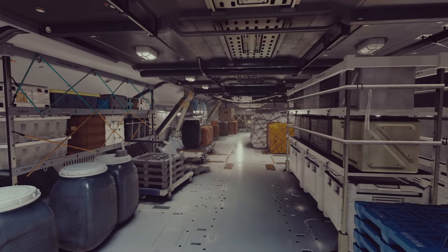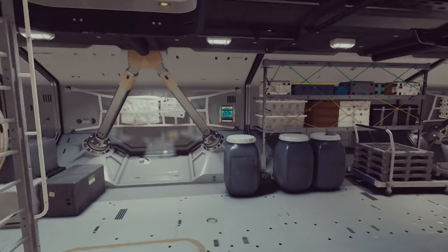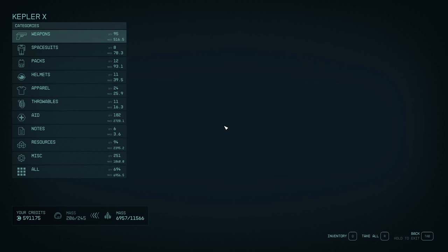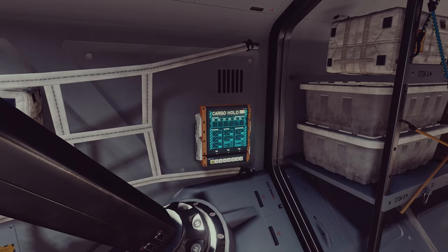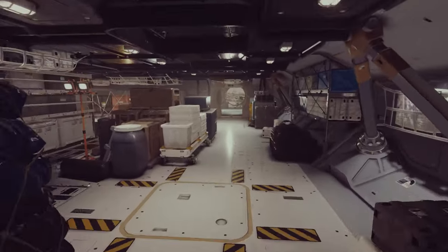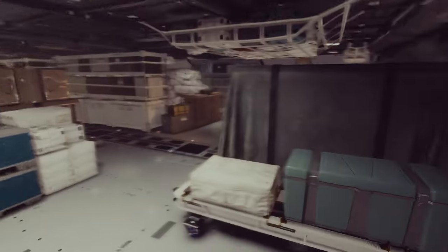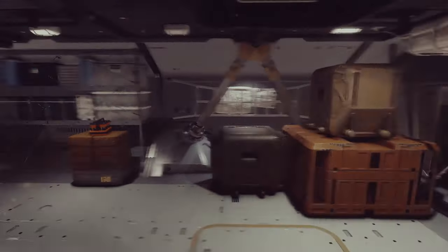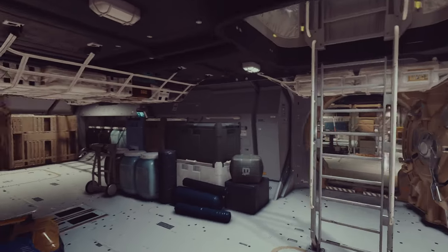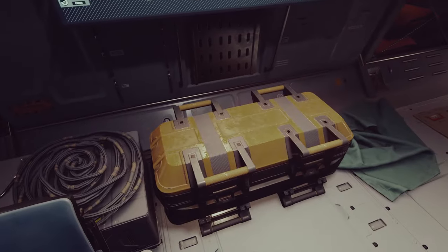Down here we have the cargo bays — a 2x2 cargo bay and a 3x2 cargo bay. This is the only cargo bay I know of that actually has access to the cargo bay interior, so you can access your cargo from here. We've got more extra storage and a little closet off the back. I've basically turned this into a 5x2 cargo bay plus a 1x1. It really feels like a cargo area of the ship, with tons of storage space.